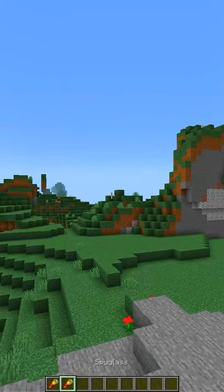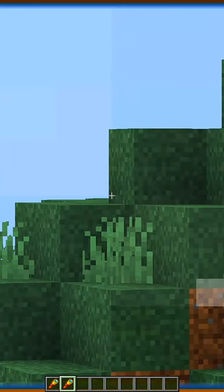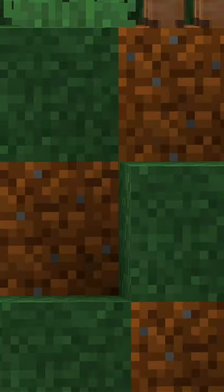Here's a Minecraft spyglass tip. If you get a spyglass and zoom in, you obviously have the giant border. But if you press F1, it takes away that border and now you have the whole screen. If you want to take this a step further, you can use Optifine.